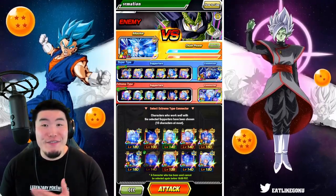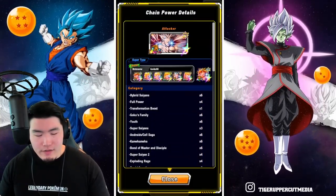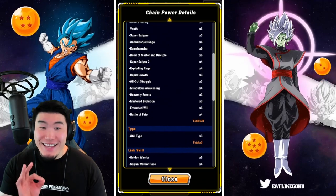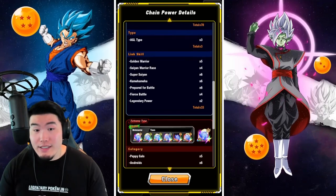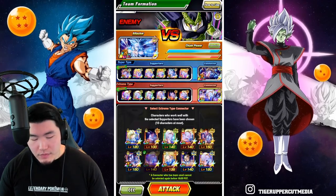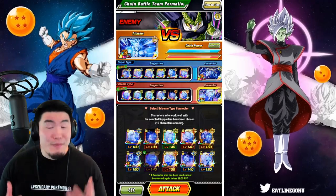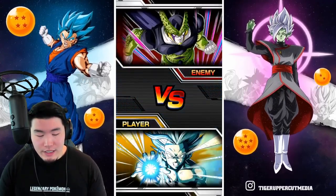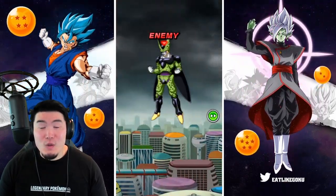I did find a pretty nice setup here before I started the video, which I think will give us a fairly decent score - probably going to be a top 1% score, but I can't say for sure. For the links, types, and categories on the super side for the Gohans, we have 78 shared categories, 3 types, and 33 links. For the extreme side, we have 34, 1, and 28. I don't think it's obviously the best we could possibly find, but it's pretty damn good.